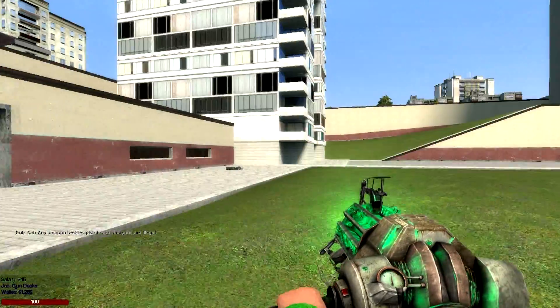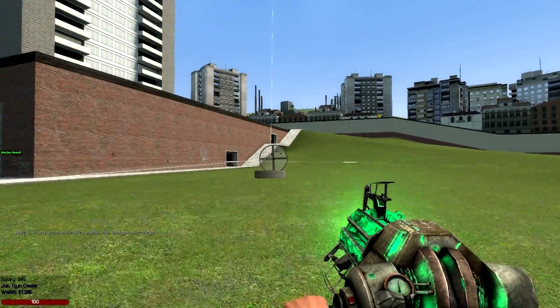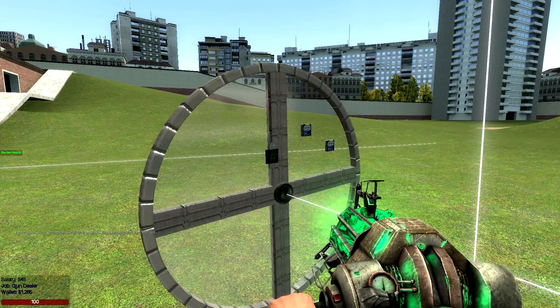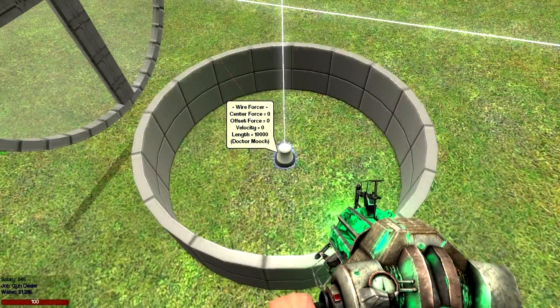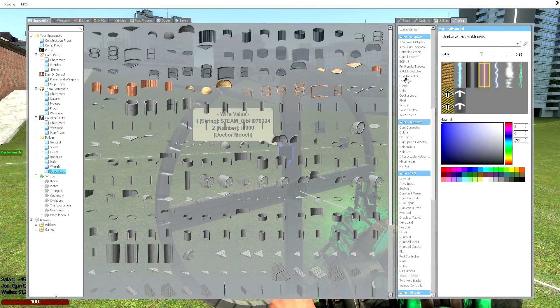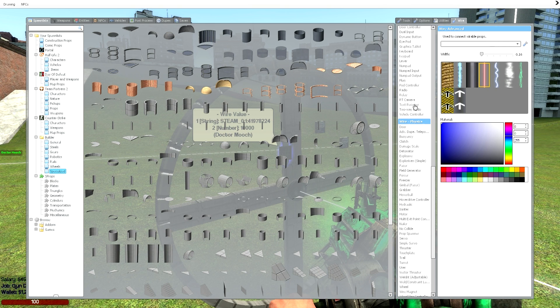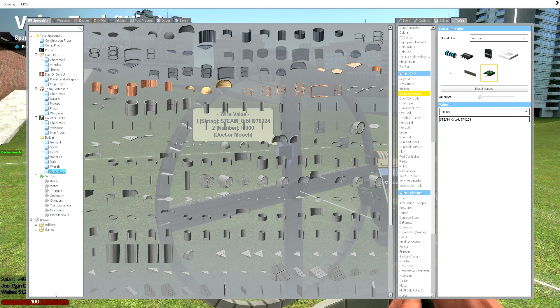If any other person tries it, it'll say the steam IDs don't match, don't turn on the forcer, and they'll just be standing on top of it. But since it got my steam ID and checks it with the one I copied and pasted, it says okay this is Dr. Mooch and turns the forcer on. You can also add more values — put your friend's steam ID in so if it matches your friend's ID or your steam ID it can activate the forcer. One important thing: on the constant value, make sure your steam ID is set as a string — it won't work if it's an angle, number, or vector, it has to be a string.